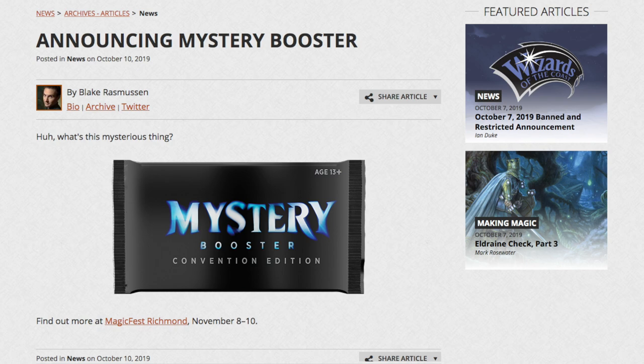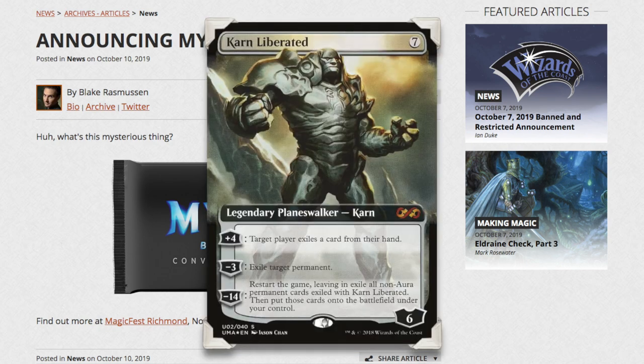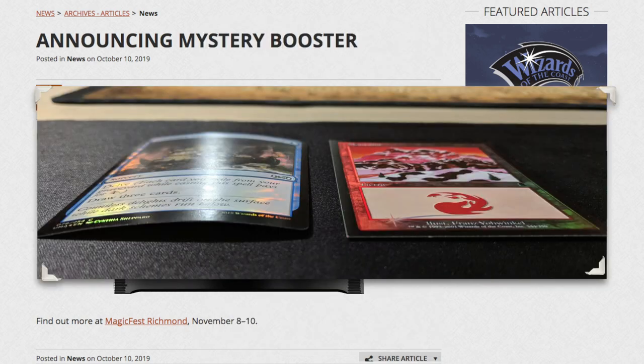At face value, as it seems these Mystery Boosters are going to be some form of prize support, it is likely that we are going to see either foil or altered art versions of previously printed cards. However, my personal wish is that they would stop doing extended art cards that creep out into the border of the card, as they have done with many of the Throne of Eldraine cards or the previous box topper cards. Either make the card with a border, or make it borderless — doing this halfway in-between thing completely throws off the feng shui of the card. And considering WotC's track record with printing foils, I would also prefer that these be non-foil cards.